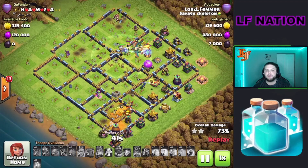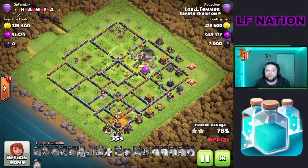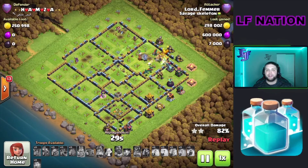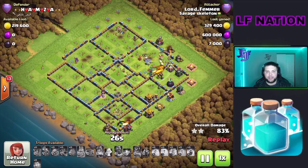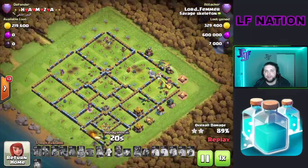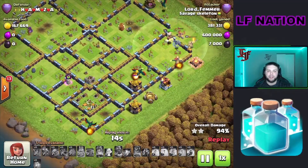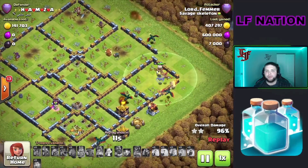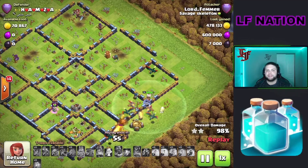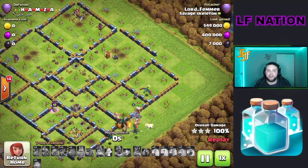The royal champion is going to work up towards this scattershot, and I'm going to use that invisibility spell to protect her so she can get that scattershot down. Then she can move up and take down this X-Bow as well. We did lose our king and our queen already on this one, so we are going to triple this base without our archer queen. That heal spell really keeps the dragons and dragon riders healed up through the beginning of the attack, through the first multi, and that really helps for the end because you end up with more dragons and dragon riders.